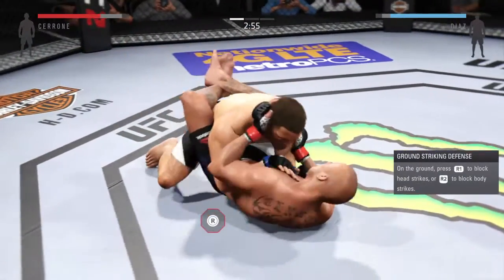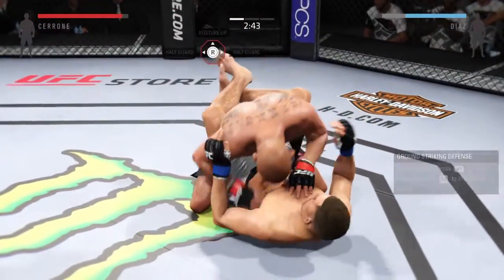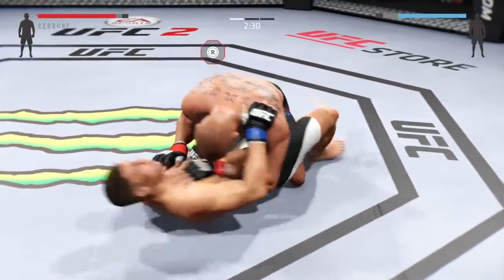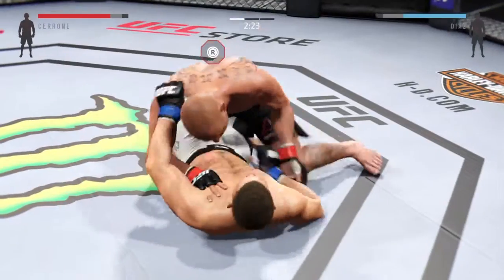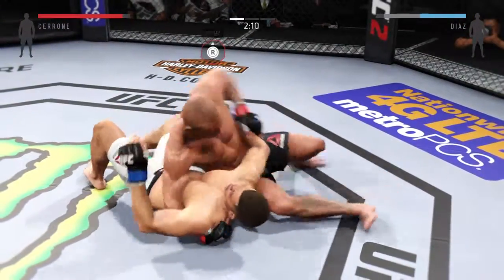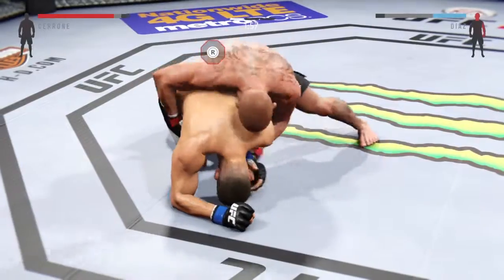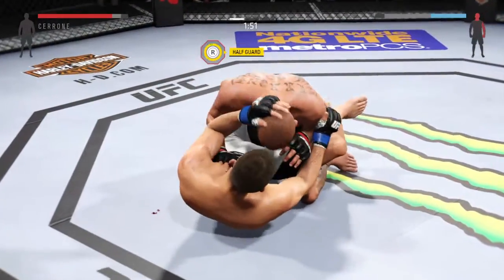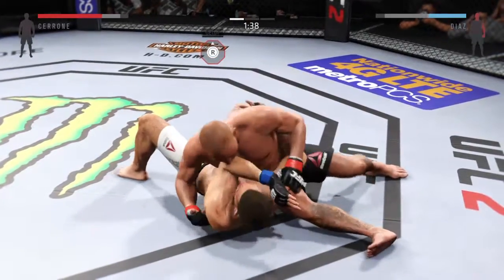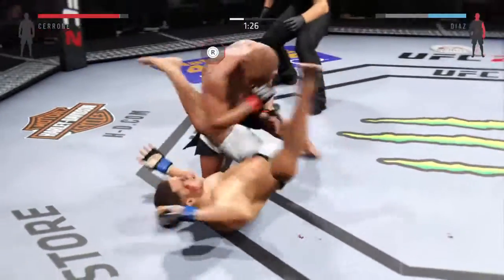He turns it around into full guard. Reversal here and into full guard. He's got half guard. Good elbow. Back to half guard now — he's staying busy on his back. Nice elbow. Huge elbow to the head. Trying to take the back here. Diaz gets it back in his guard. He's showcasing some great movement on the ground. Huge left hand — that's a big left hand. Now he's in full guard.